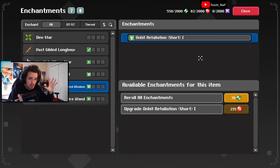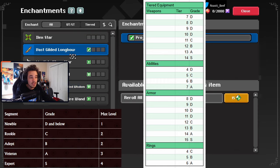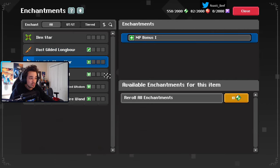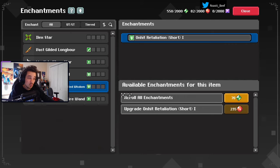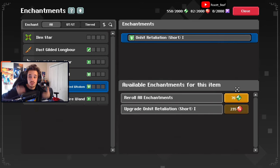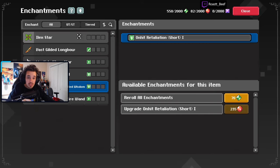Lower tier items cannot be upgraded to as high a level as higher tier items — I'll put a chart from Deca's blog post on screen. In-game, this tier 8 longbow can't go higher than level one, and this tier 3 star can't either, but this tier 5 ring can be upgraded to at least level two. There should be a chart on screen showing the max enchantment level based on item tier.